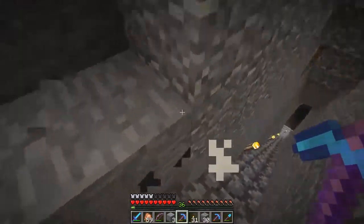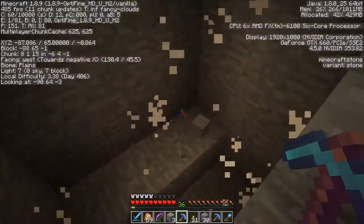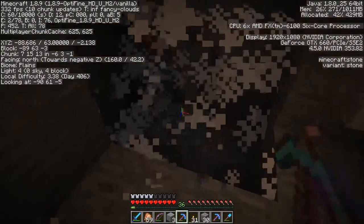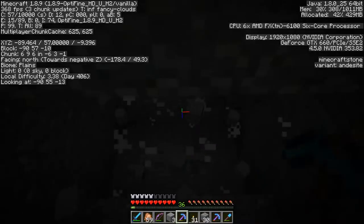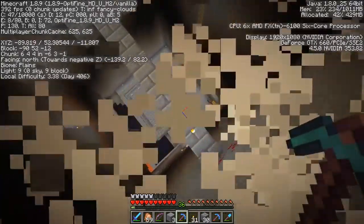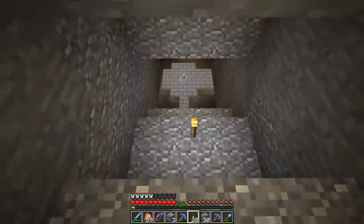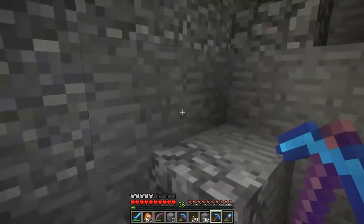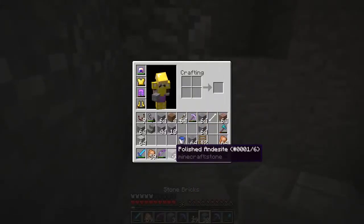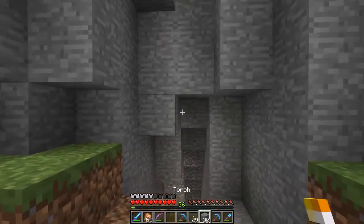We're going to widen this out into a three-wide staircase and gradually just kind of destroy a path down here — you know, you've really just got to wreck it. I knew it, but that's okay, we didn't die. Yeah, this is going to be easily walkable hopefully through slabs and stairs, as long as it's nice and spacious enough.